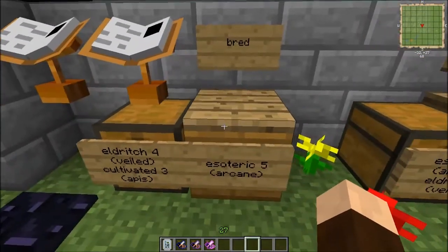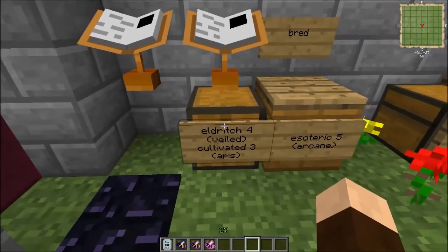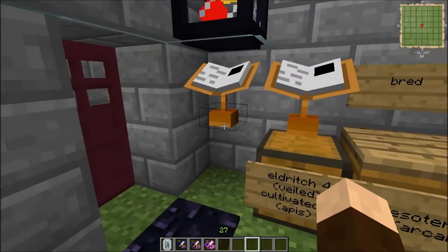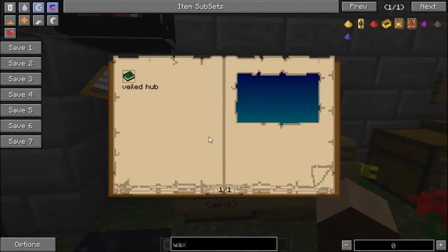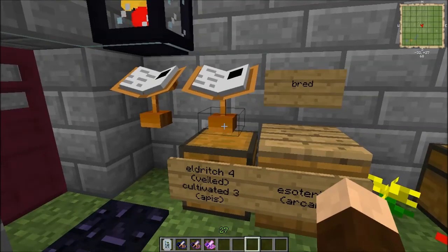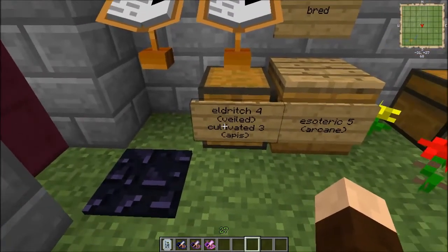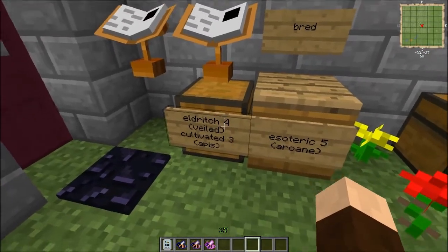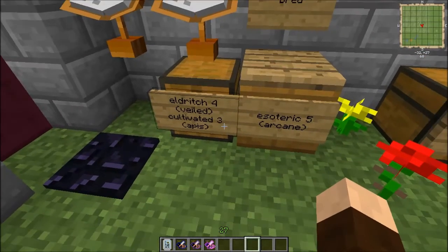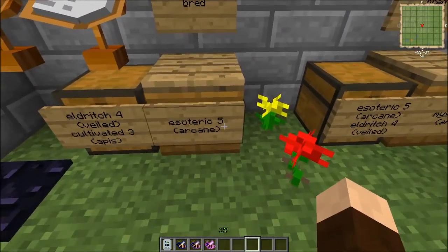The first one here, the Esoteric Bee, is bred by using an Eldritch Bee, which is from the Veiled Branch. If you don't know how to do that, you can either watch my Veiled video or use this map and visit the Veiled branch. And a Cultivated Bee, which is a Level 3 bee from the Apes Branch. The numbers on here designate how far away they are from Hive Bees — so it takes three different types of breedings to get the Cultivated, four for Eldritch, and therefore five to get to the Esoteric, and six and seven for subsequent ones.